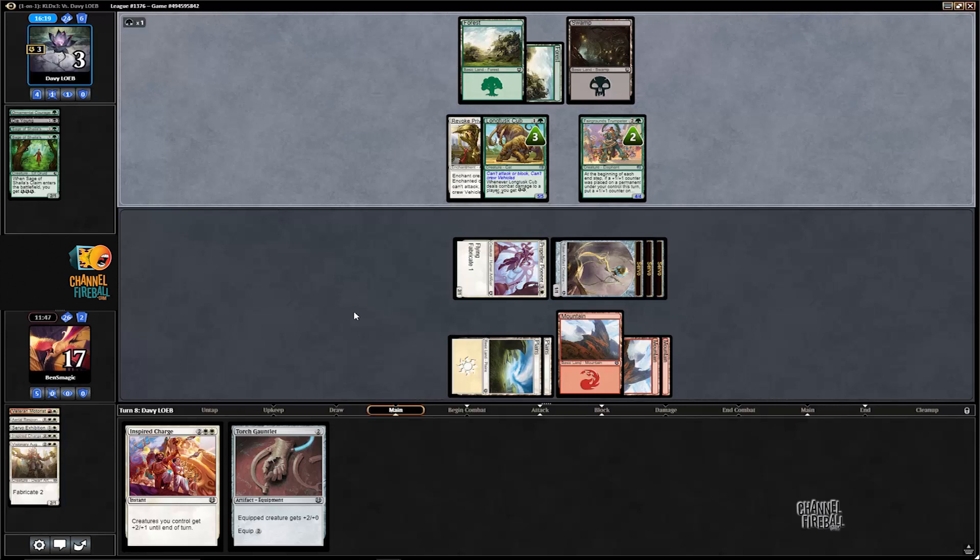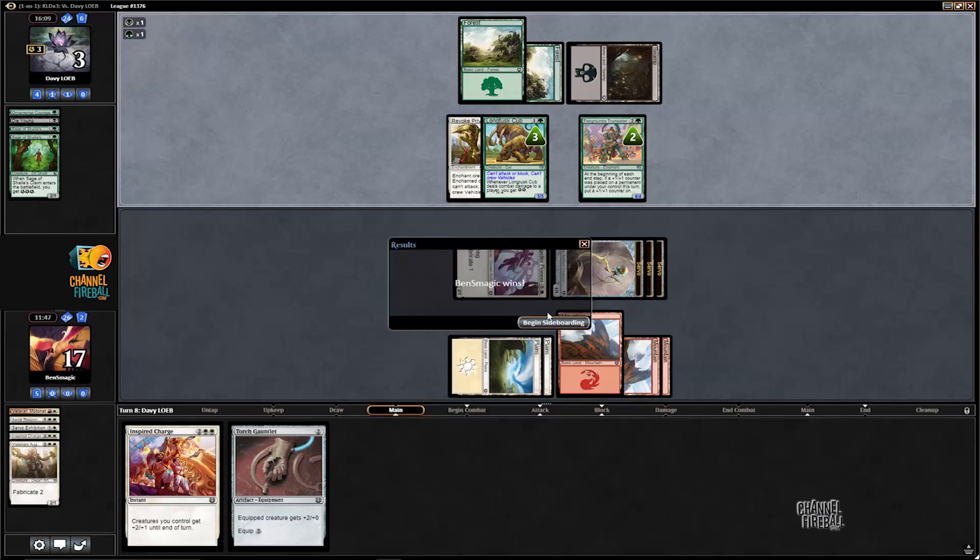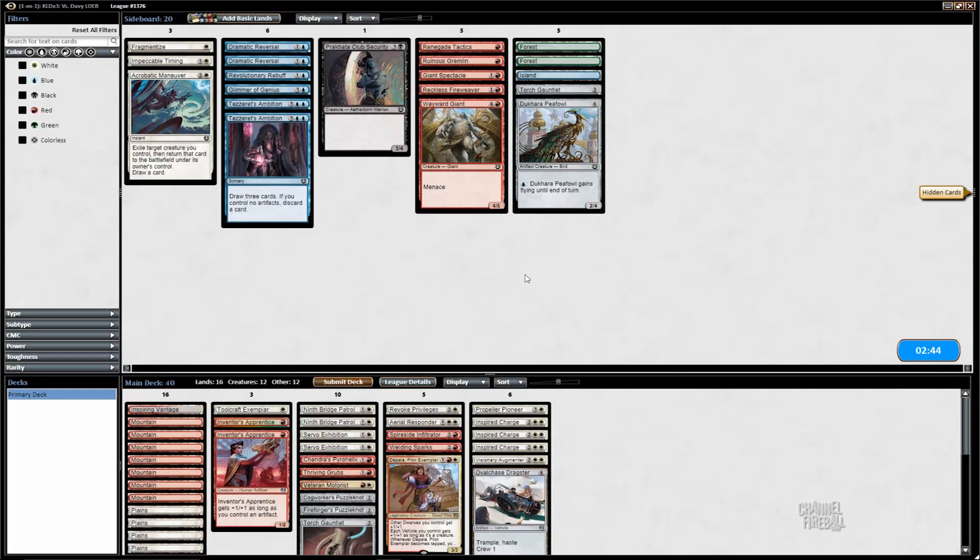The charge wasn't really able to push any of our creatures past any of theirs because the opponent's creatures are so big, but it dealt eight damage, which is about all you can ask out of an aggro deck. I don't know why they conceded — given they die to the Pioneer and our three Servos to their one Trumpeter would not be lethal, as long as we don't have anything else, they could block one and go to one. But they don't know that. So that was a little bit of a premature concession, I think. But we were going to win that game since we had a second charge, so no big deal.